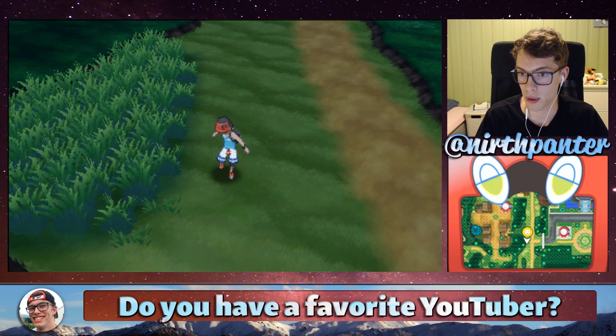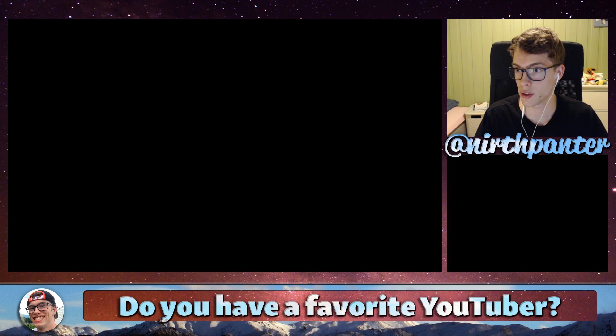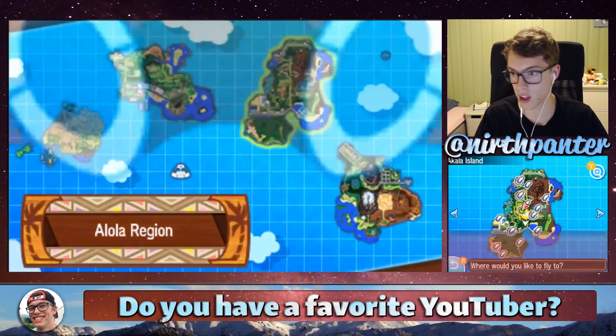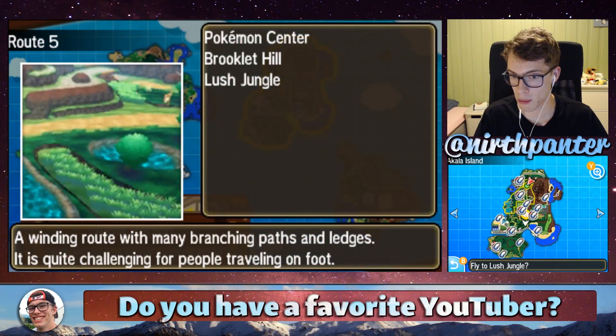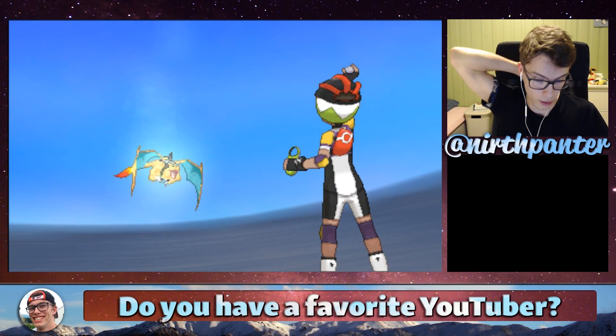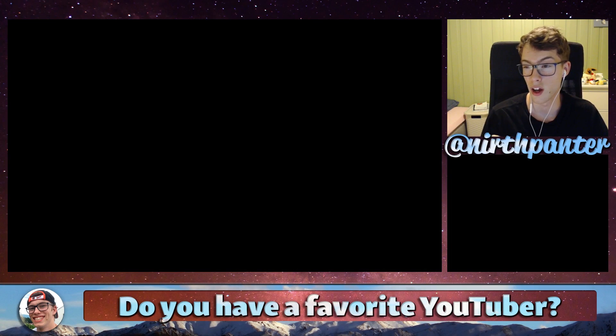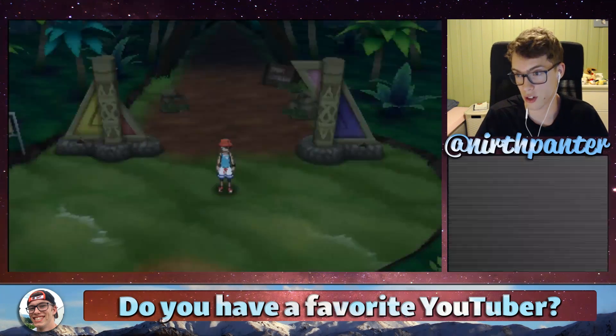Next up, you want to fly over to Lush Jungle, that is up here on the map. And from here, you just want to follow along. You need to level up your Eevee next to the moss rock. I'll show you the location here.